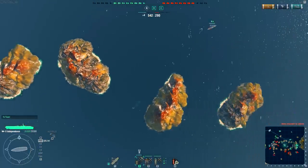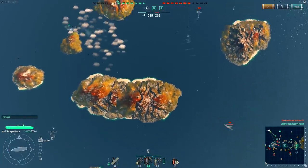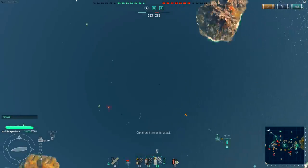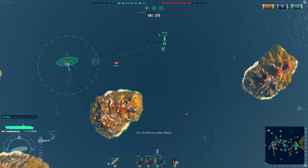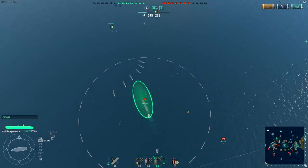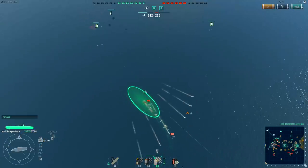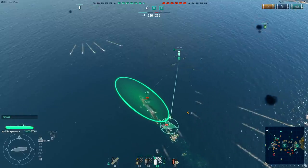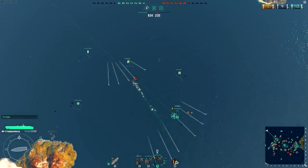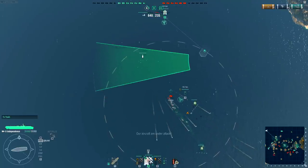I'm going to pull off. The torpedo bombers are in the air. I'm going to go straight for maybe that Ayoba. I'm going to come in from behind him. Oh man, he's going to be able to dodge it. Dive bombers, I think, are one of the least effective. All those bombs — nothing happened. We've got to protect ourselves, so I'm going to dump some torps.